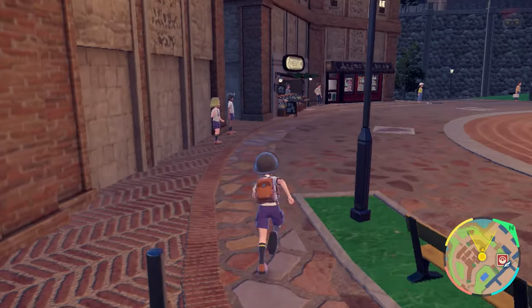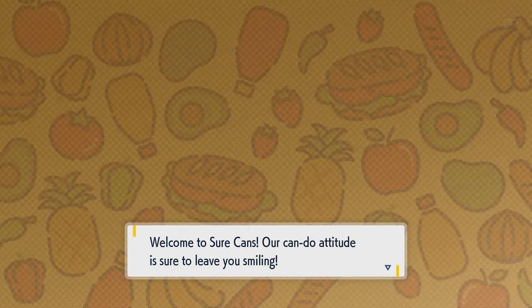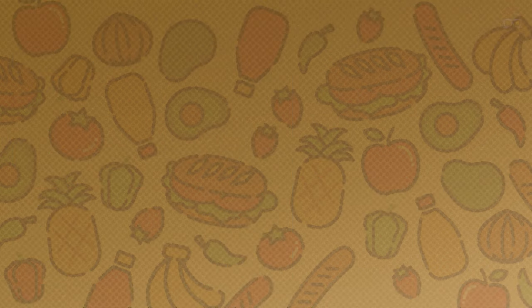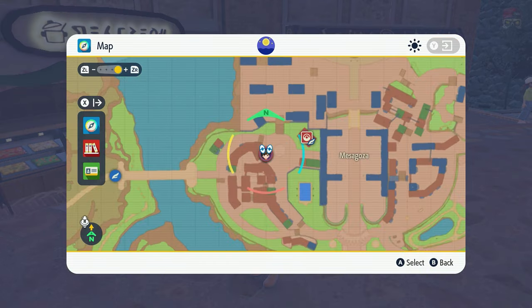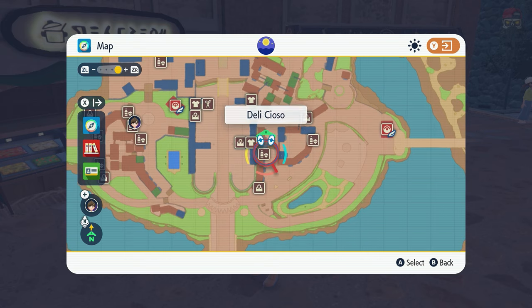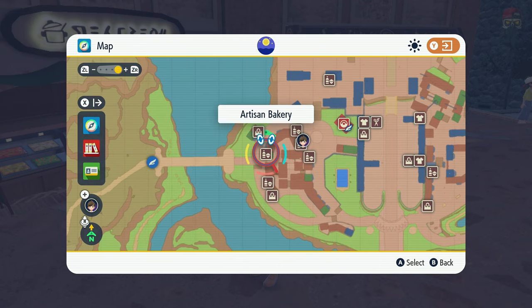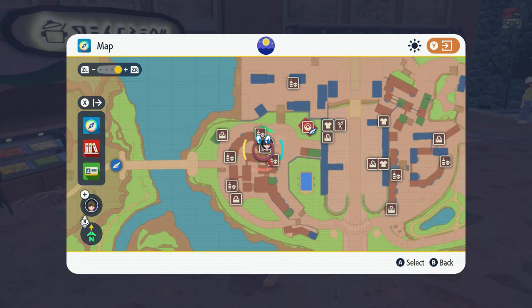The second location is Shirt Cans, which is near the Artisan Bakery. Here you can buy a variety of other ingredients like bananas, pickles, tomatoes, kiwis, rice, noodles, and so forth. Both the Artisan Bakery and Shirt Cans can be found in multiple locations around the map — those are the two main places you'll want to go for most of your ingredients.